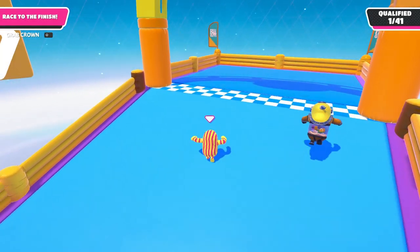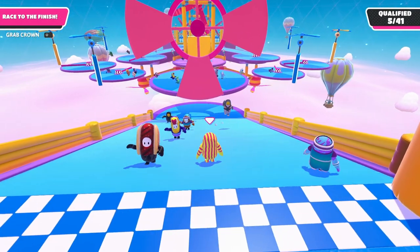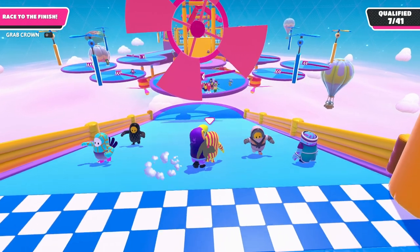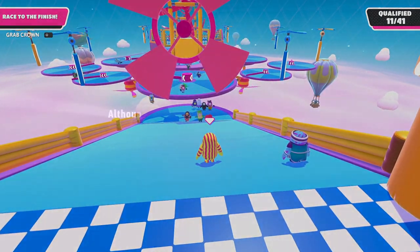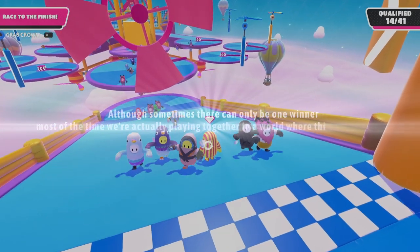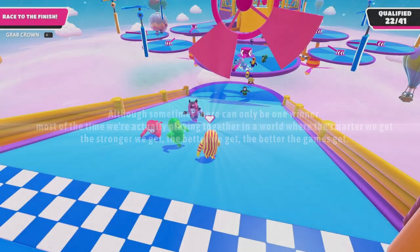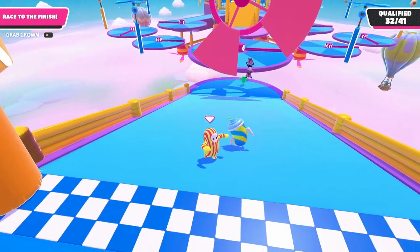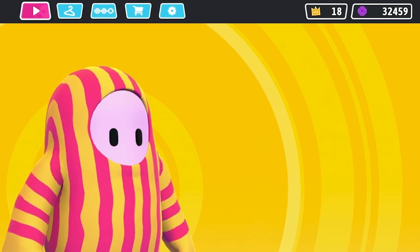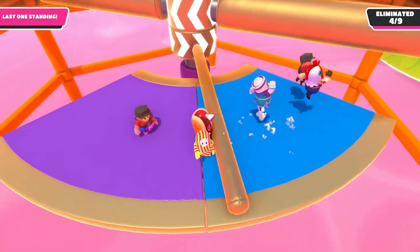And I know you know that when you get way ahead and are about to qualify to get some hugs — because as hard as this or any game is, these are other players, many competent and worthwhile competitors. And although sometimes there can be only one winner, most of the time we're actually playing together in a world where the smarter we get, the stronger we get, the better we get, the better the games get. And I know you hugged the milkshake too. And if it comes down to it, you can just Photoshop these up to whatever will finally give you a sense of existential relief. I'm still trying to get there myself.